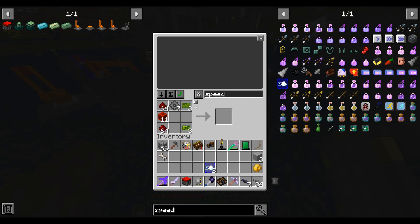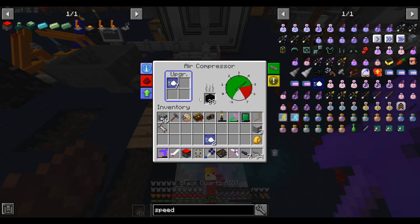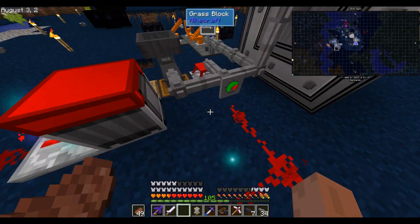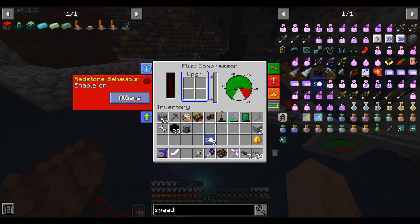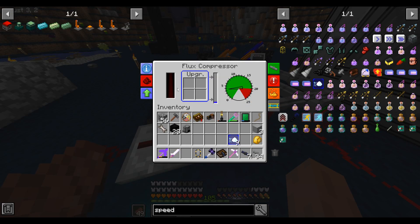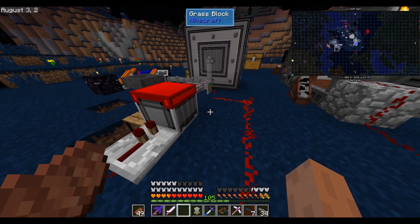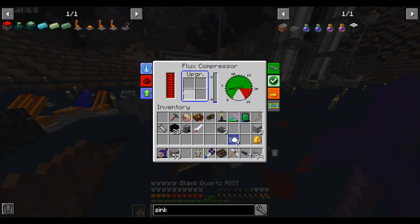The flux compressor, as the name suggests, uses RF to generate pressure. So let's no longer run this regular compressor. Let's put this here, face the other way, and configure it to have the same redstone behavior. I can skip having the power adapters and directly connect to a forge energy emitter. Our flux compressor is plugged in and it's running now — you can see it's producing 16 milliliters of air per tick.